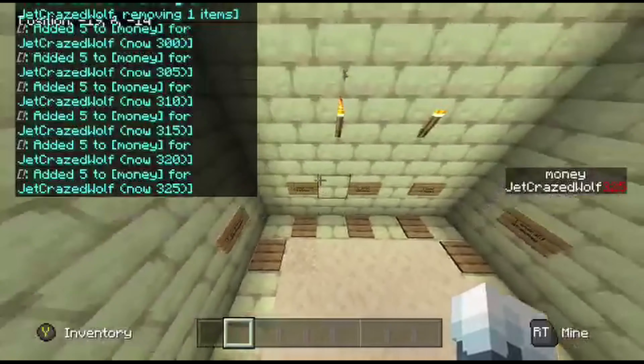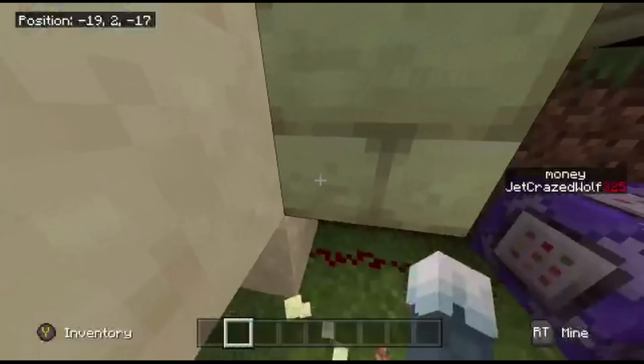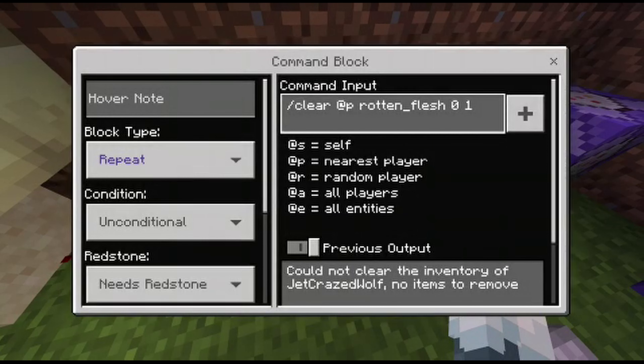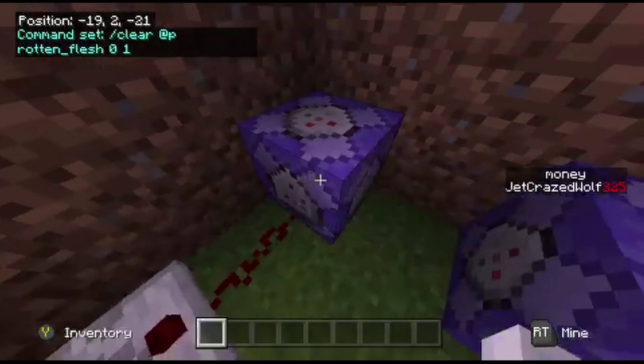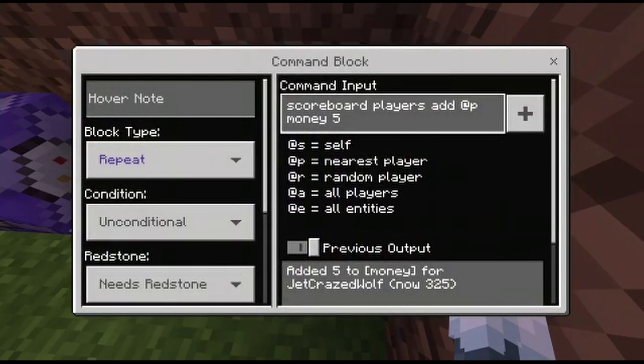So the way that works: you put the pressure plate here, put redstone underneath it going into the command block. This just clears all of the rotten flesh — slash clear @p rotten_flesh 0 1. You need the zero and the one, otherwise it doesn't know how much. It doesn't have to be rotten flesh, it can be any item you want. Then you have to have a comparator here with the redstone — for some reason it doesn't work if you don't have the redstone. And then another command block: scoreboard players add @p money 5, or however much you want.